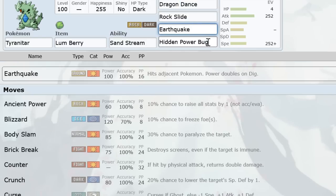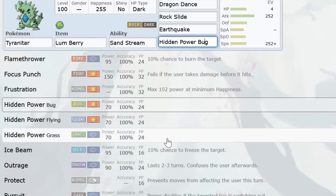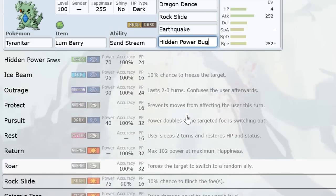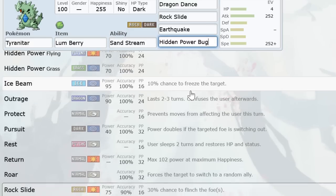DD, Rock Slide, and Earthquake are mandatory. HP Bug is the standard last move because it destroys Starmie, Claydol, and Celebi. HP Grass is also an option because Swampert is really nasty, and if Swampert is only a DD-Tar check and you have HP Grass, that's really nice. However, giving up coverage on Starmie, Celebi, and Claydol can really suck. Another option is Ice Beam if your team is really afraid of Flygon — it also means Salamence can't Intimidate-stall you.